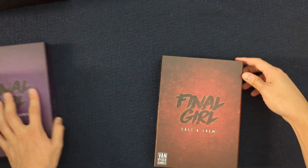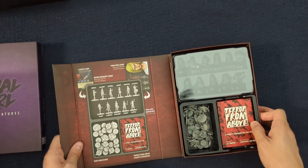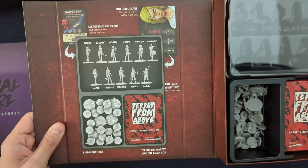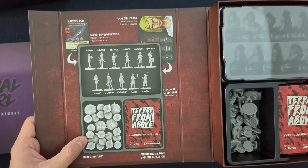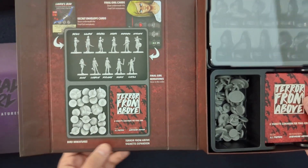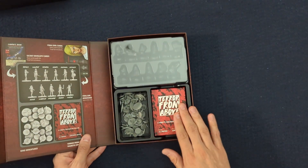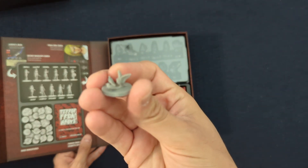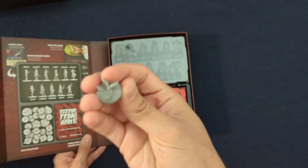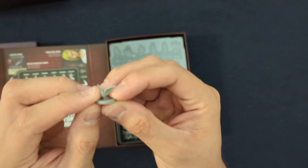Let's start with the cast and crew box. What this is, is a storage option for the Final Girls, as well as the Birds Terra From Above miniatures, as well as space for the feature film. You can see I already moved in the Terra From Above pack here, as well as all the bird miniatures. So normally these are little tokens, but they are now replaced with miniatures.